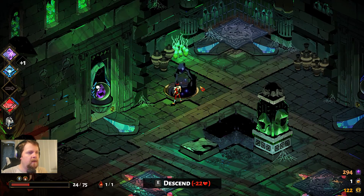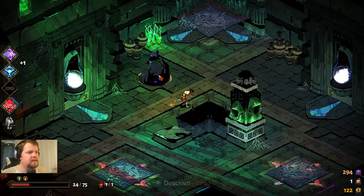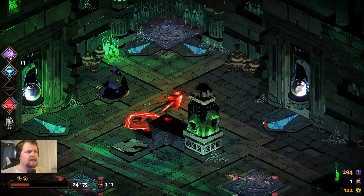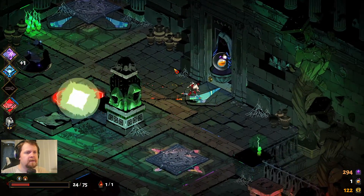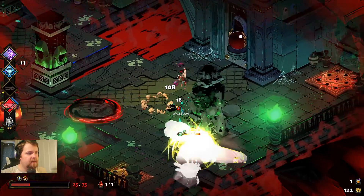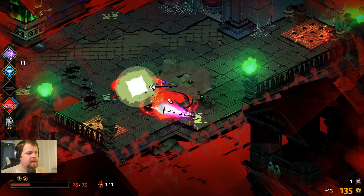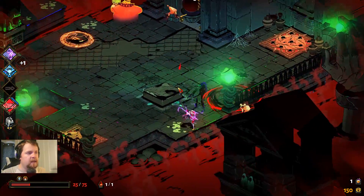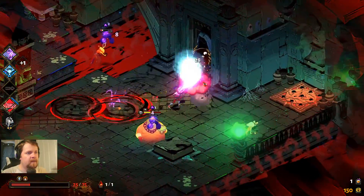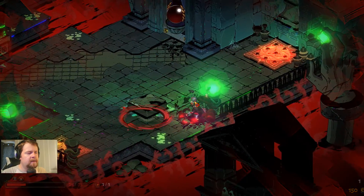I've seen these chaos gates before — you drop into them and he's another god or demigod who gives you benefits. It can be pretty powerful, like plus 30 to your attack, but it's also a negative for a few rooms. If we didn't do so poorly in that last room and have so little health, we would have done it for sure. But now we're kind of screwed — we need to find some health and not take any more damage.